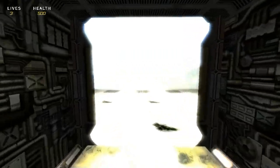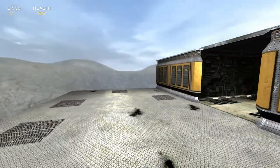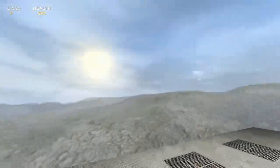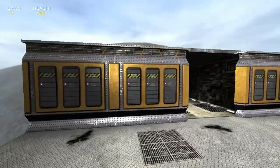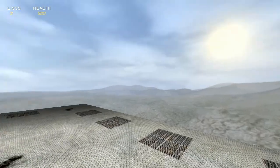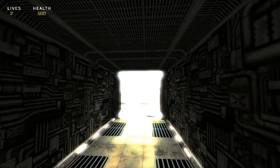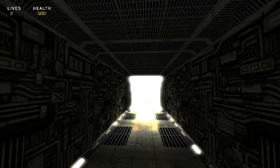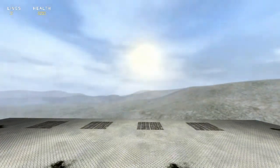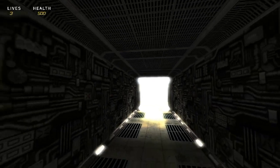Now we're going outside, and my eyes have adjusted — the bloom has been scaled back to just a very small, almost unnoticeable amount. It's still there, but it doesn't beat you over the head with it. This is how it should react — your eyes have adjusted. Going back inside, my eyes have gone to the dark interior and it's bloomed out on the outside. Going back outside, my eyes adjust again; back inside where it's dark, and now it gets bloomed out. Really cool.